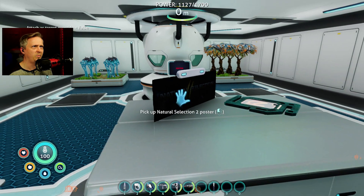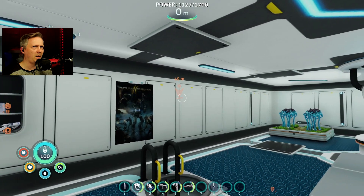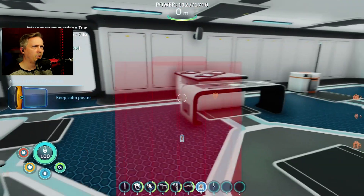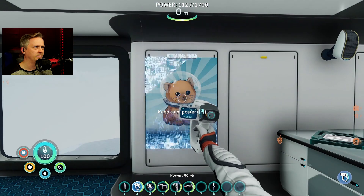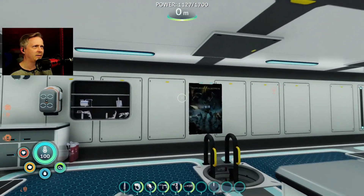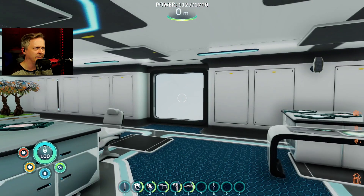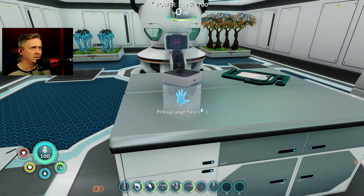Let's just try for decorative stuff - poster. All right, Natural Selection 2 poster - yay. Poster, no poster two - poster kitty - boom! Keep Calm poster - that apparently I never scanned. Oh, and it just disappeared. So that's acting as the other poster style like the one you scan, instead of actually picking up - that's weird.